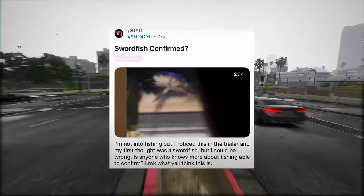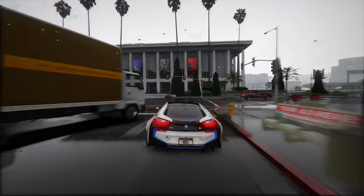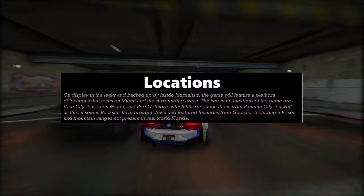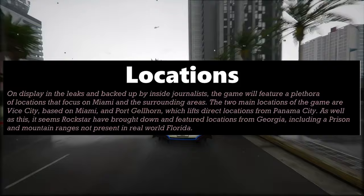Personally, it seems like a house decoration, but we're eager to hear thoughts in the comments below. In the next part of this video, we'll tackle the question about Georgia. On display in the leaks and backed up by inside journalists, the game will feature a plethora of locations focusing on Miami and surrounding areas. The two main locations are Vice City, based on Miami, and Port Gellhorn, which lifts direct locations from Panama City. It seems Rockstar has also brought in features from Georgia, including a prison and mountain ranges not present in real-world Florida.